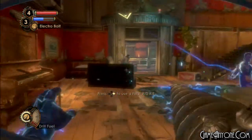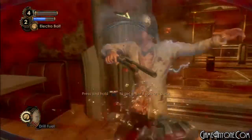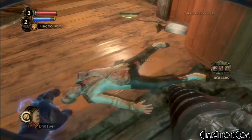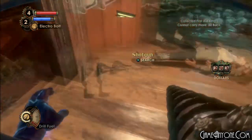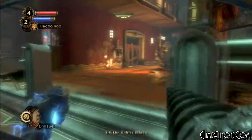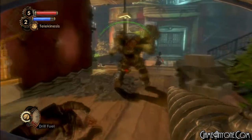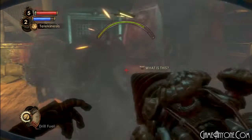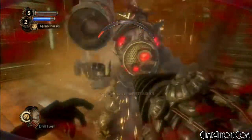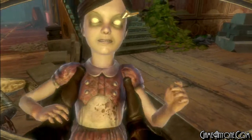Electro bolt and water — electricity. There we go. I want to take out that Rumbler so I can get the little sister — that's one less Big Daddy to deal with. There he is right there. Let's put on telekinesis and drill him! The drill damage is doing quite a bit to him. I didn't even use up all the fuel and he is doing a fancy jig — let's grab the first little sister of this area.